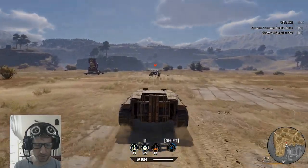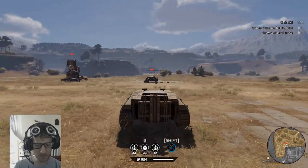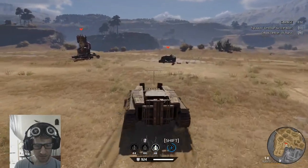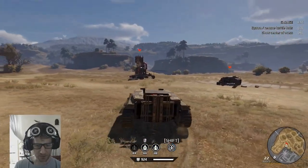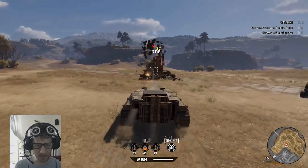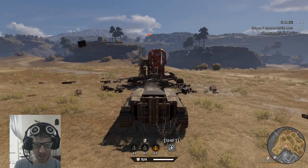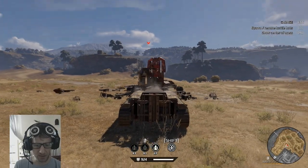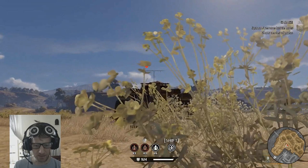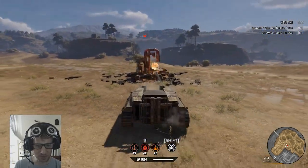Now watch where you aim. Notice that if I kind of aim straight ahead, I can end up shooting the floor — so be careful about that. If there's any kind of hill it's going to mess up your aim. My wasps are trying to aim at the floor right now. What I can do is bring my camera down and shoot straight ahead. It's a little bit tricky.